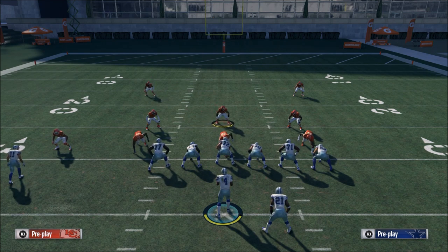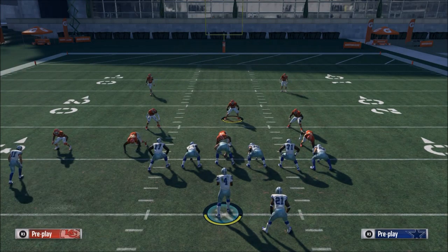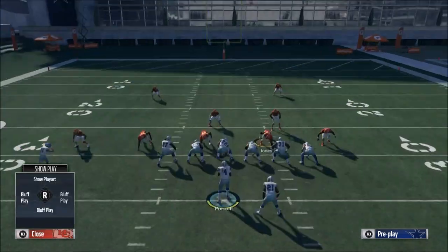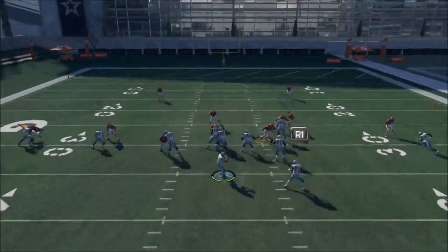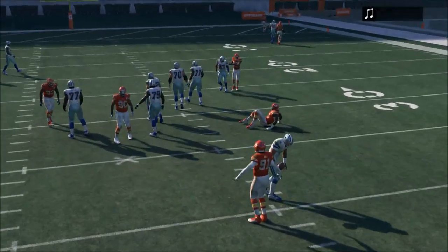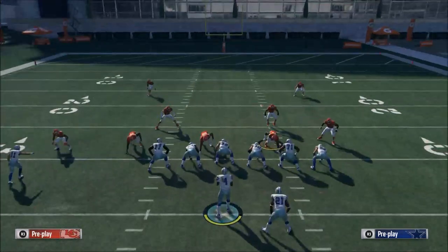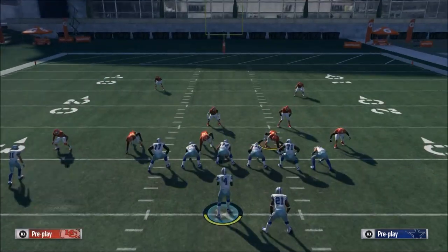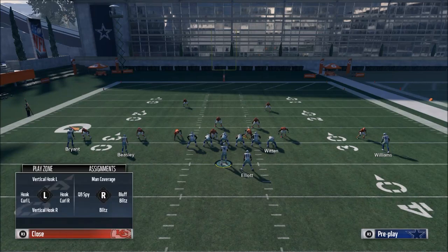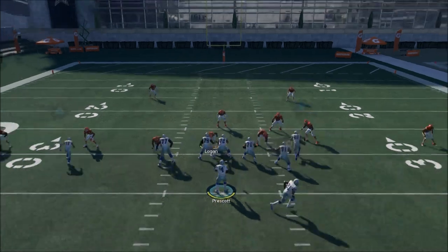For those of you that are new — real quick before I go — the Nickel 35 defense can be found in the Kansas City Chiefs defensive playbook, the Cincinnati Bengals defensive playbook, and I think also the New England Patriots defensive playbook. I want to encourage you to really focus in on this blitz. This is what I normally will spend the entire first half running, because most people cannot handle it. It really messes with people and does a really good job.